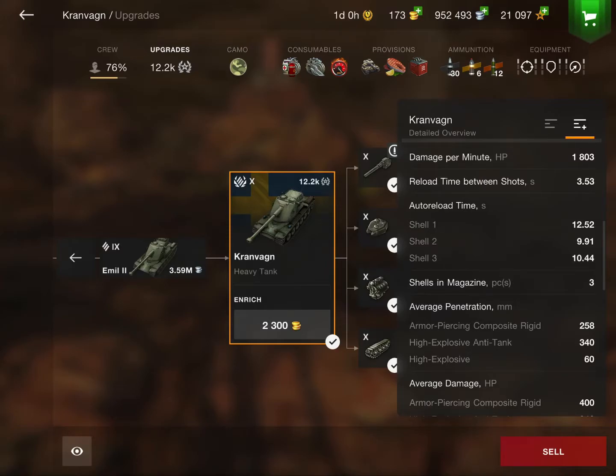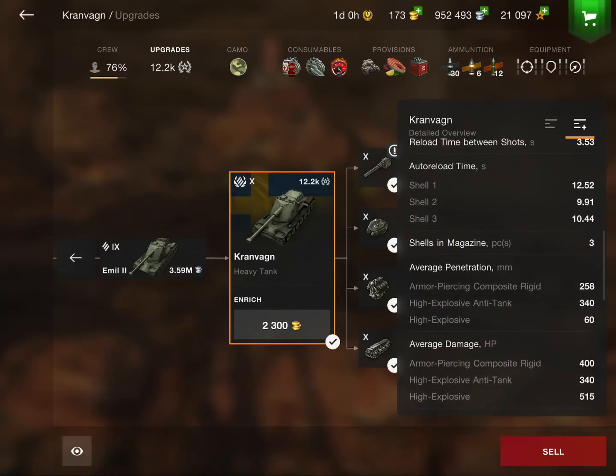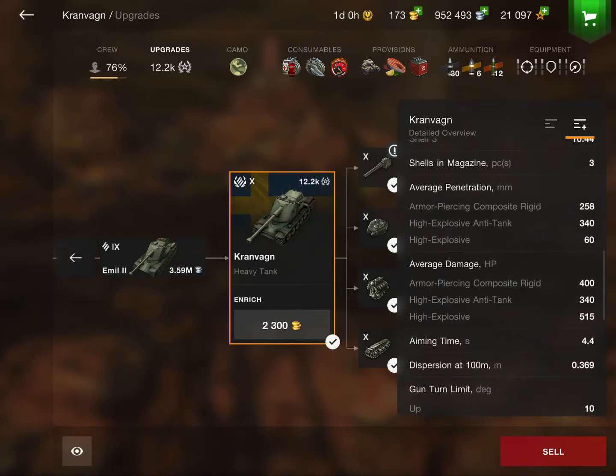Now there are two drawbacks of this tank: the DPM and the mobility. They're both not the best, especially the DPM — I'm pretty sure this is the lowest tier 10 heavy DPM in the game. The reload between shots, right off the bat 3.53 seconds, is pretty horrific. Not to mention the shell reload of almost 12 to 13 seconds. It is an extremely long reload, but when you do get those three shells out in a full clip it is really amazing.